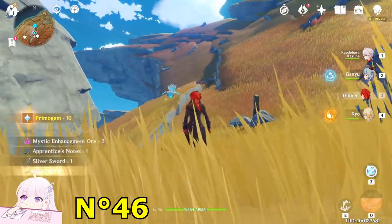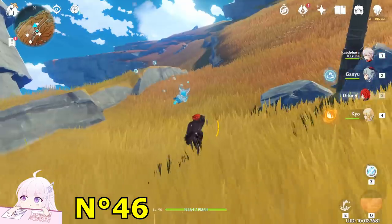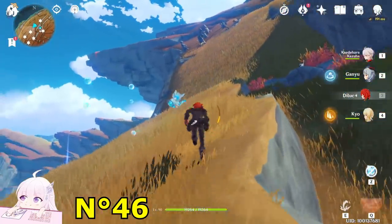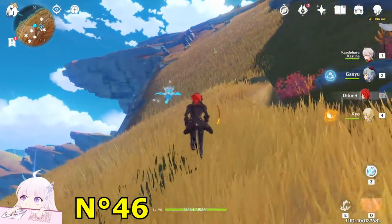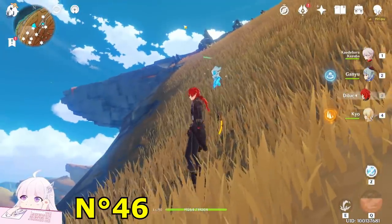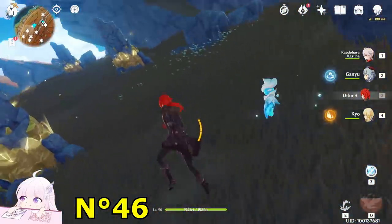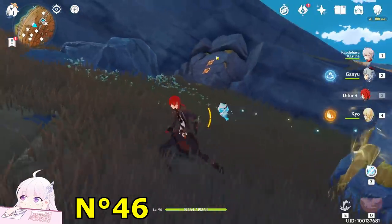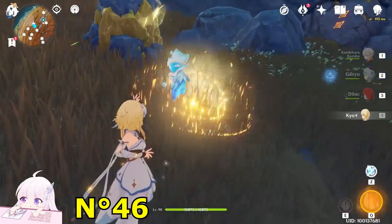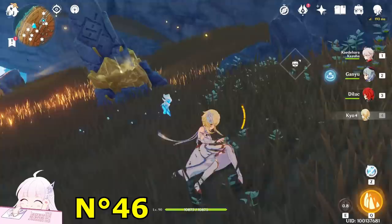Once you get that one, face toward the north-west and go. When you're here, don't go to that puzzle first — go down a bit and let's do this puzzle first. To open this one you need double resonance — really simple, just use the main character to put a pillar near this one.